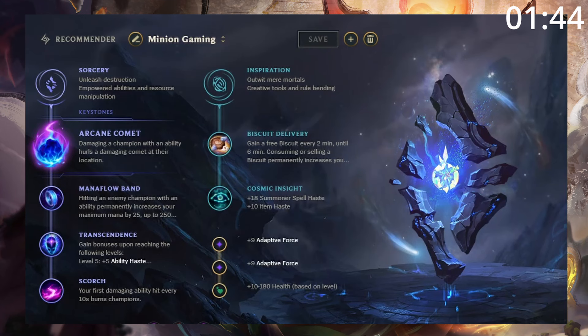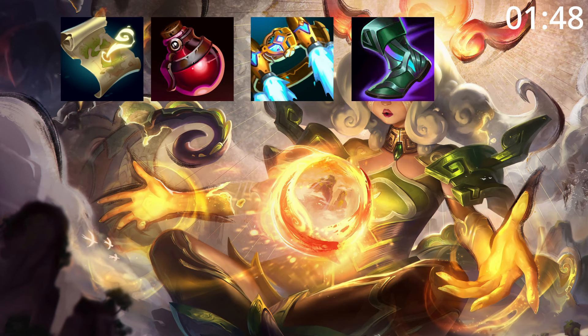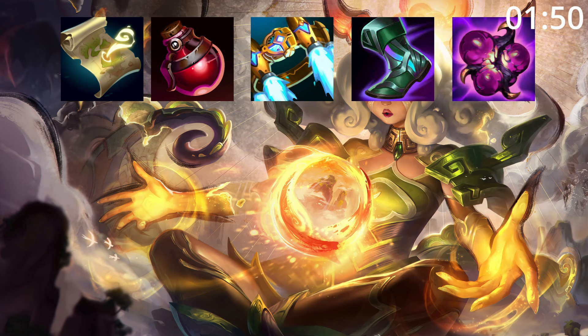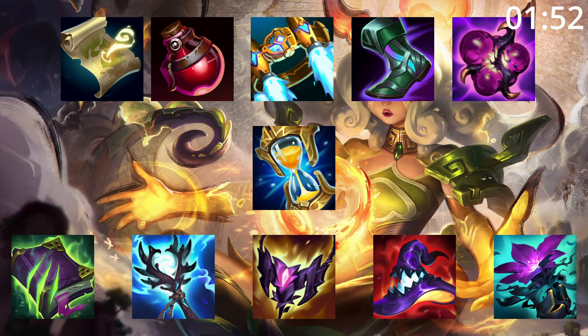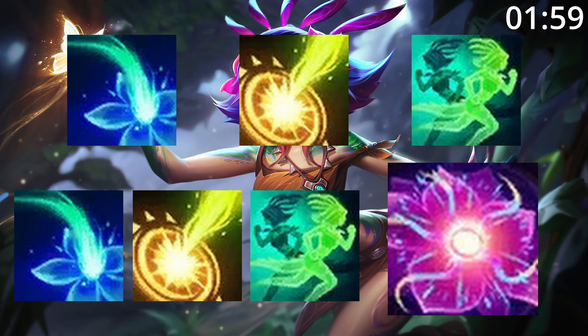For runes, take Comet — it makes your burst even better. For build order, start World Atlas and Pots into a Rocket Belt, Tier 2 Boots, and upgrade to a Shurelya's. After this, a Zhonya's is a must-pick up before finishing your build with any of these as needed. For skill order, start Q, then E, then W, before maxing Q, then E, then W, taking ult whenever you can.